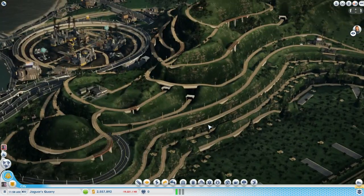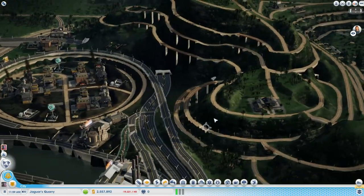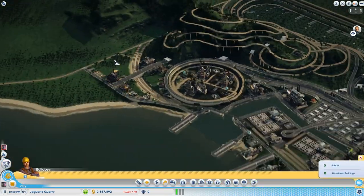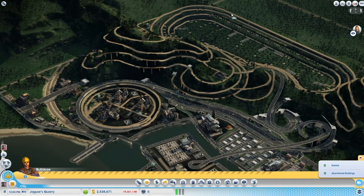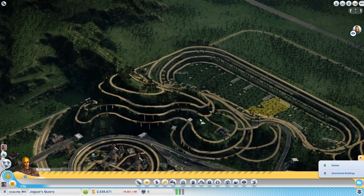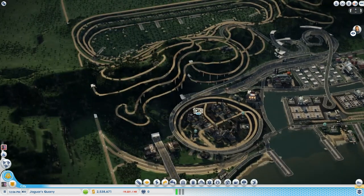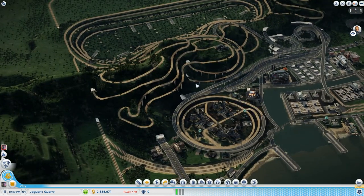We're going to have to make some more additions — it's not complete yet. Obviously you can tell this area is not fully developed, and this quarry is still green. I want to make it black like this one. So we'll have a lot of things to work on to make it more gritty and more dirty.